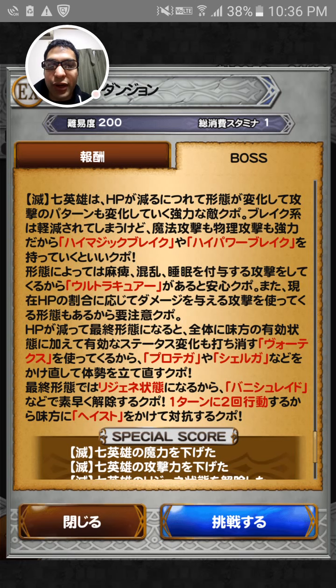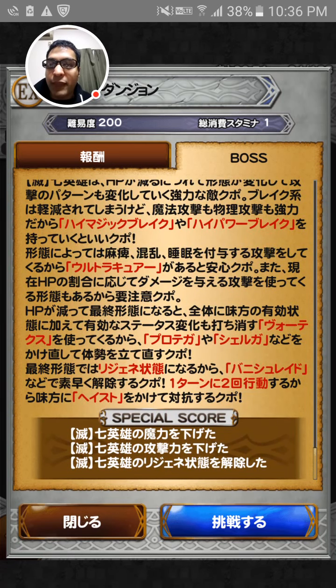Like you take power break and magic break. And when it changes its forms, you can also do paralysis, confusion or sleep — it depends on the form. So make sure you bring Esuna or Ultra Cura to get rid of those status effects.